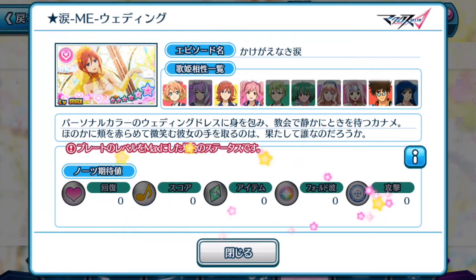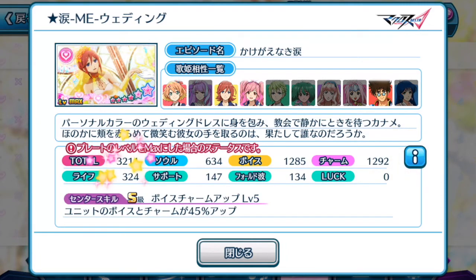Sadly, Kaname's plate doesn't come with any special notes, which is kind of disappointing, but overall this plate is doing pretty well on its own. Its total stat is 3211, which is in the average range of all 6-star episode plates. Its voice and charm are the highlights of this plate, which is exactly what we need in this current event. It is not the highest — Sheryl Gnome's plate in the last event had the highest charm at about 1008 — but plates like Kaname's are more balanced and will definitely be helpful when an event requires both elements.